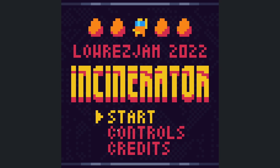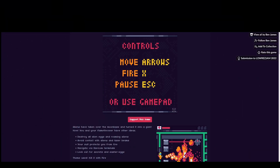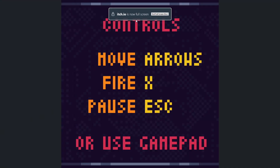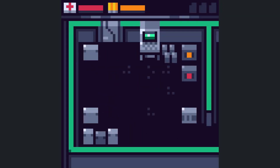What are the controls? I have to use the arrow keys. Move with the arrow keys, I fire with X, and I pause with Escape or use a gamepad. I don't have a gamepad. How do you get out of here? Not like that — that just decreases the size. X is general action, okay.